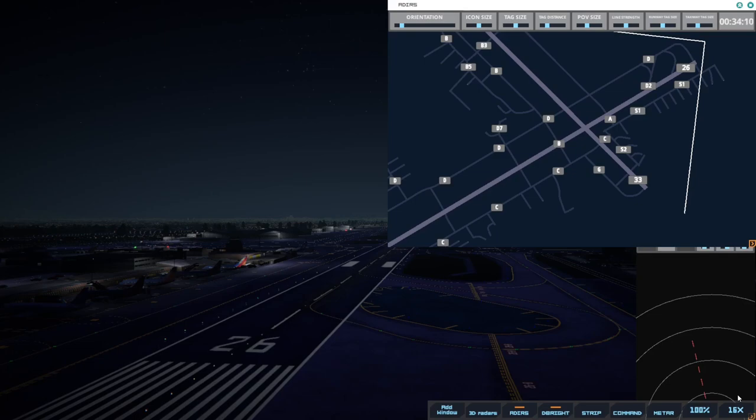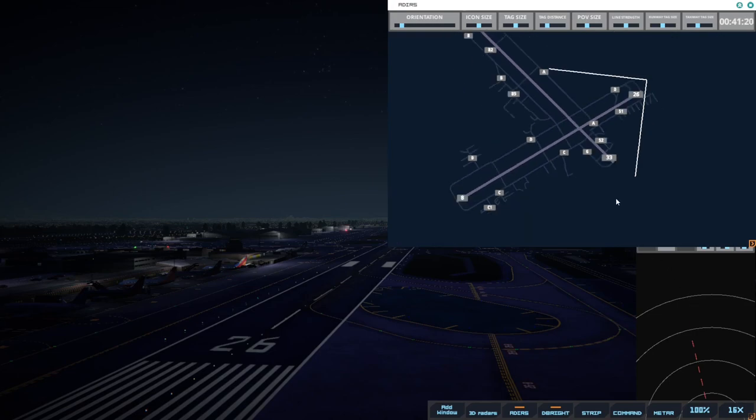There is a known issue that if you start a quick play at zero hundred hours, you're going to get some general aviation aircraft that spawn. So you're going to want to avoid doing that. When I try to run something like this, I'm actually starting at 2300, because that's the closest I can get, and that tends to avoid any of the issues that are occurring.